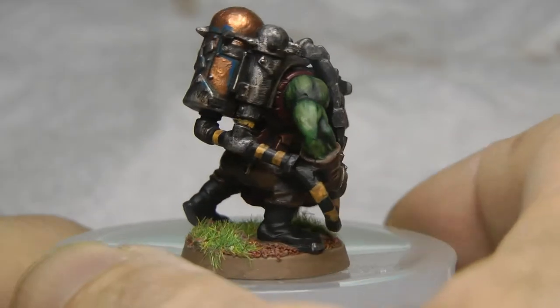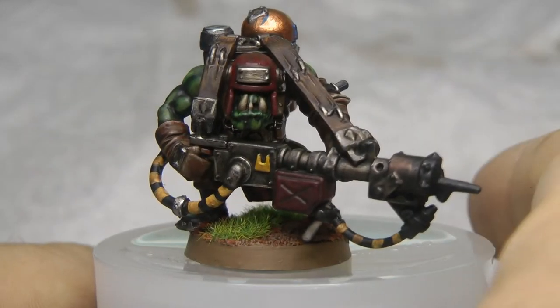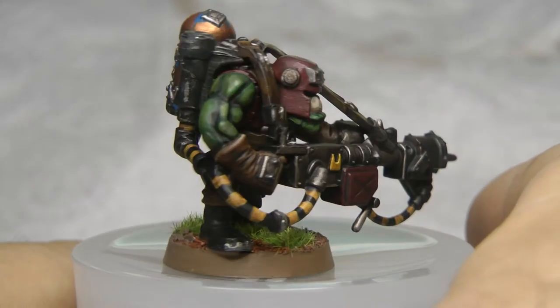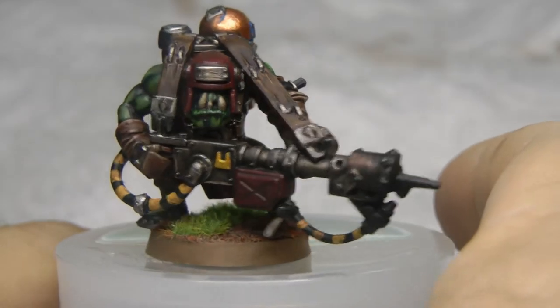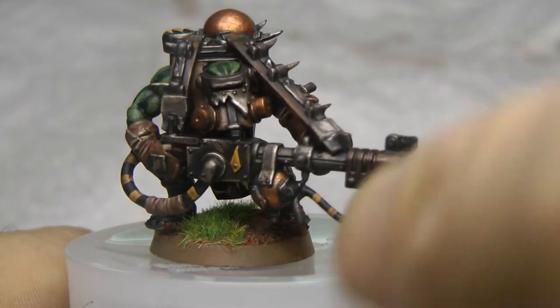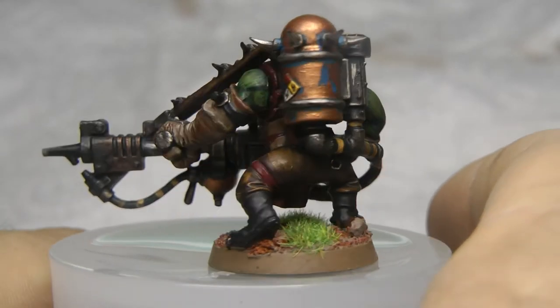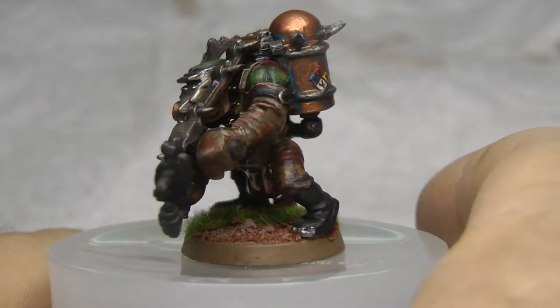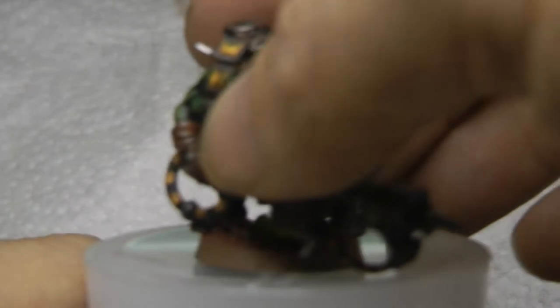These are the Assault on Black Reach bodies that I used — I think there's only two original from the Burna kit. They worked out pretty good. Some of the guns I had to whittle off a little bit just because there's a front button on the armor that was getting in the way of the gun, so there was a little bit of fitting to do to use the Assault on Black Reach bodies.